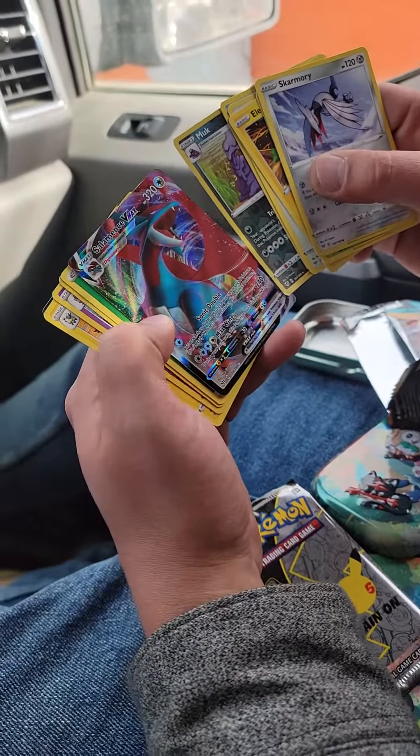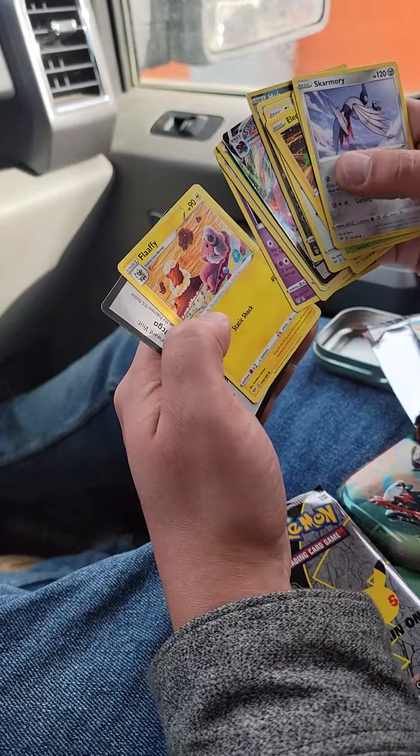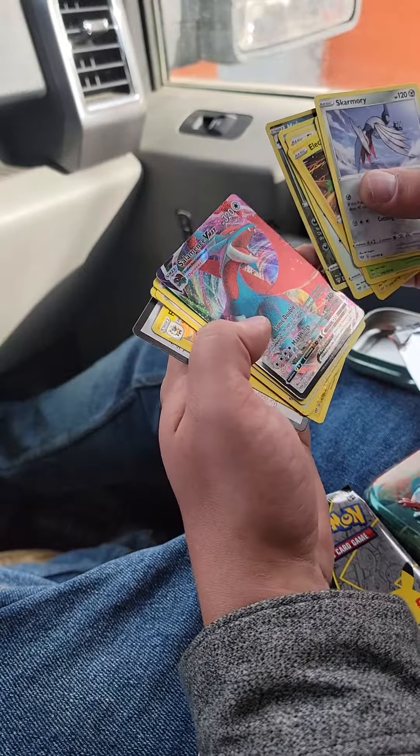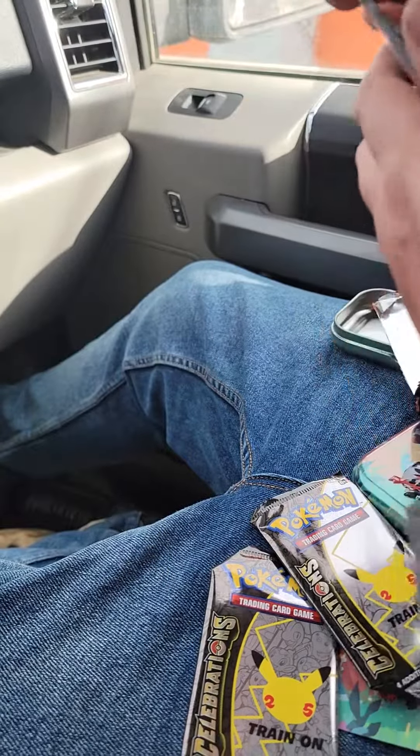Dirty, dirty, dirty. And Muk — because, you know, dirty. And Flaffy. That's a nice-looking Flaffy, that'll look good. Yeah, I like the art for that Flaffy, that's pretty cool. Salamence V for the first card — that was awesome.